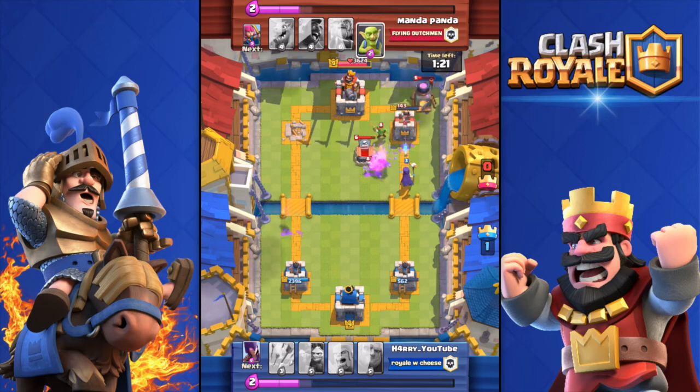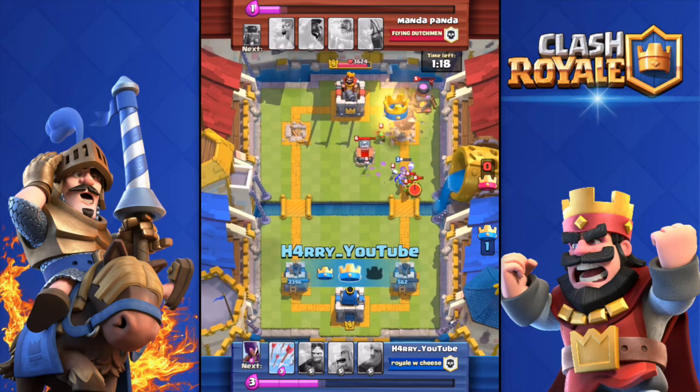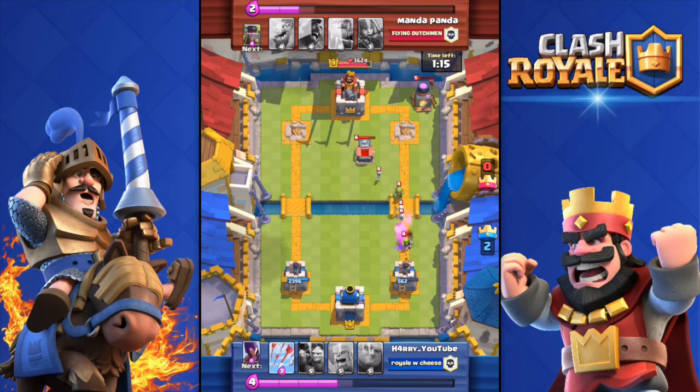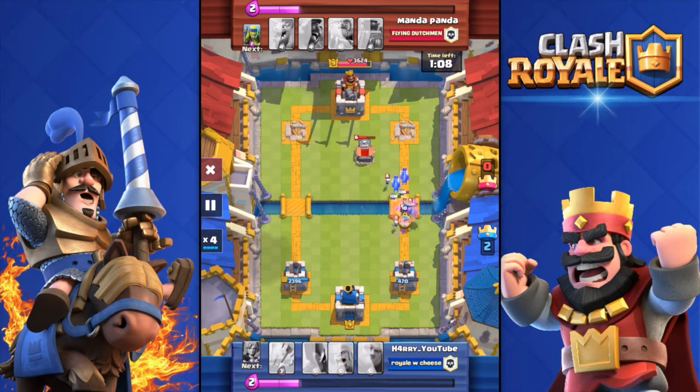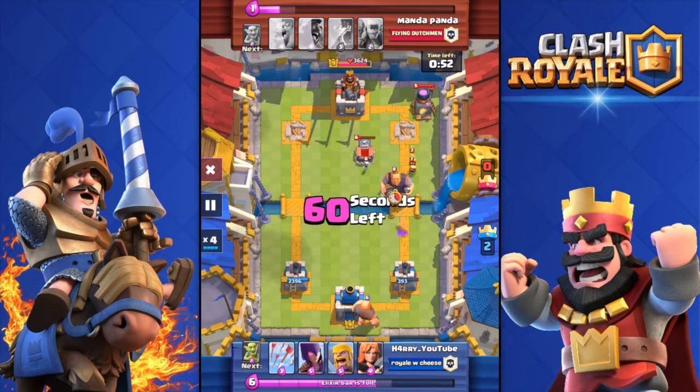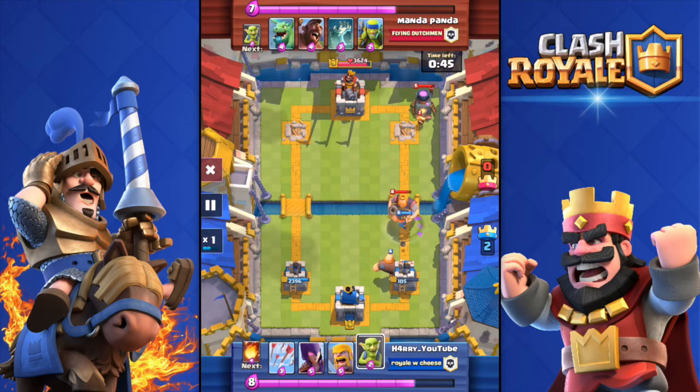Big push coming with the Valkyrie and Goblins — not placed that well, I'll admit, but they destroyed the Tombstone. Now the Valkyrie and the Witch are attacking his tower. Fireball on the Furnace and the tower as well — the Witch got the tower. Two-zero, and now it's just a matter of time to get the three-crown.